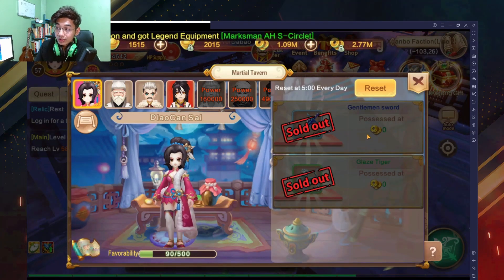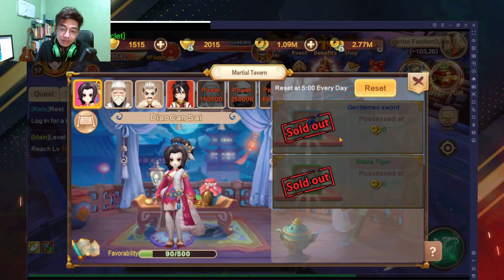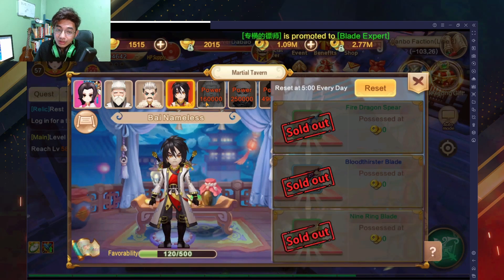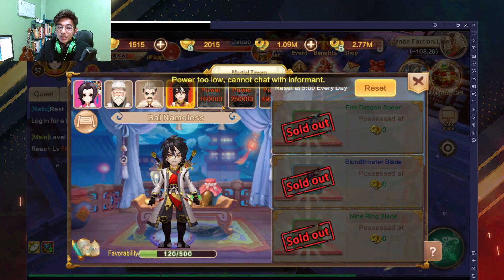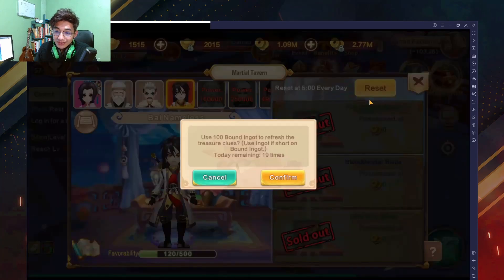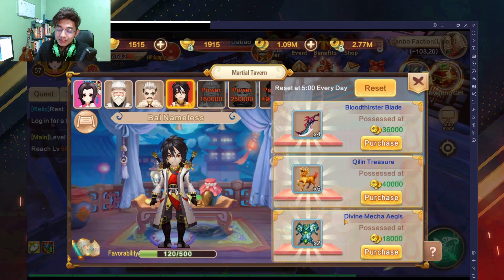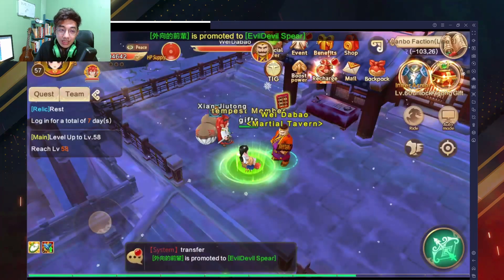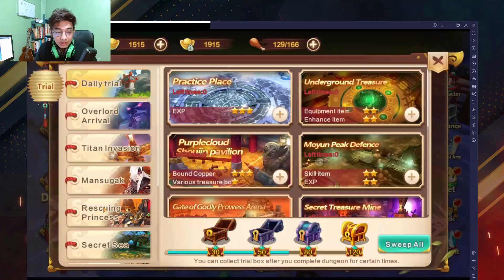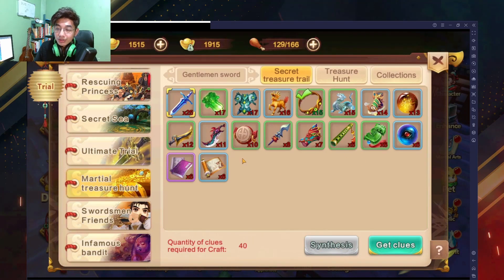He's going to have people over here that are selling some items, and these are going to be your clues. You're going to need a certain amount of each of them to be able to start a Treasure Hunt. Some of these are locked behind a power score — if your power score is 160k you'll be able to unlock that shop. I'll sacrifice one just for the sake of this video. So you can buy these items from these people and then go back to your Martial Treasure Hunt screen to see them.